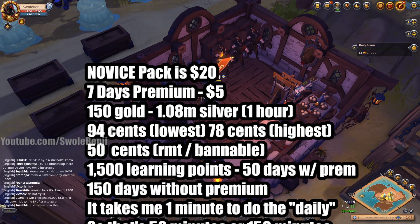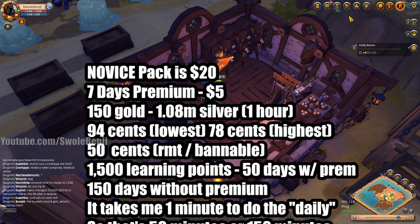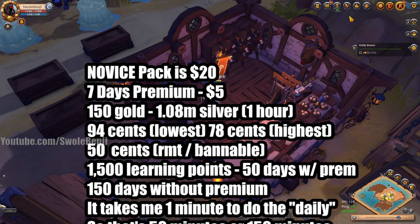If you buy the gold from the cash shop at the lowest conversion rate buying the cheapest gold bundle, it's worth 94 cents. If you buy it at the highest gold bundle - the $100 bundle - it's 78 cents. If you RMT from a third-party website - don't ever do this, don't ever RMT in this game - it's 50 cents.